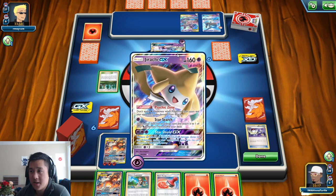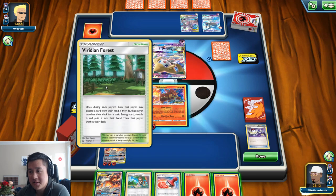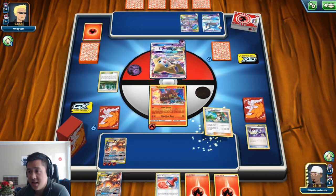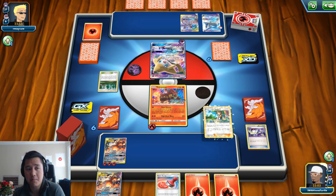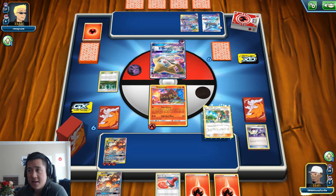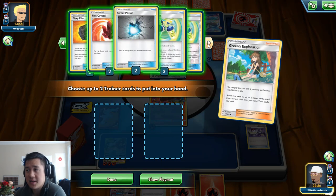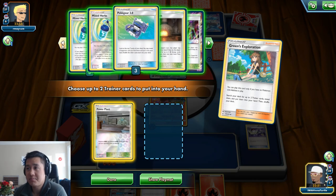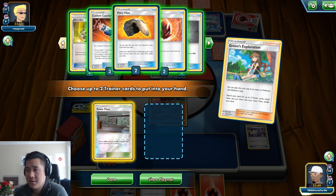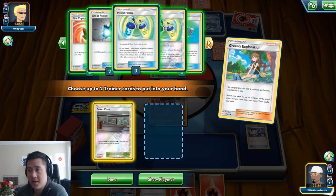Maybe I have an idea — I'm going to use Green's Exploration again. Even if I did have the Welder, I might have gone with this move where I use Green's to actually pull the Power Plant. The Power Plant can strip Mewtwo of its ability. That's the game plan right now. A bit of foreshadowing — I was considering grabbing some of my other stadiums, but then it occurs to me I need to keep the Power Plant in play.